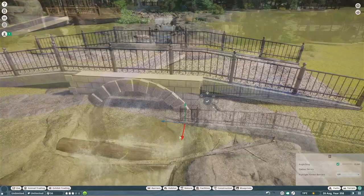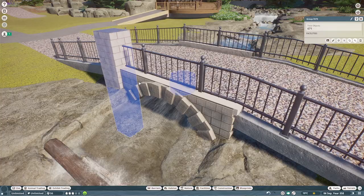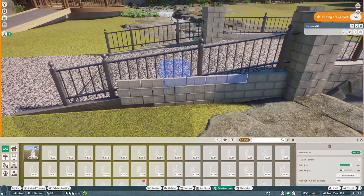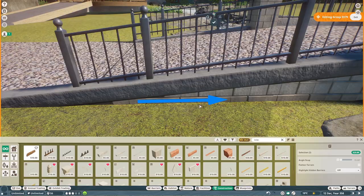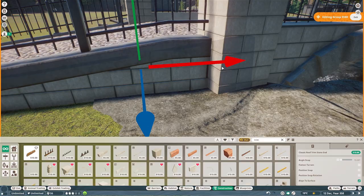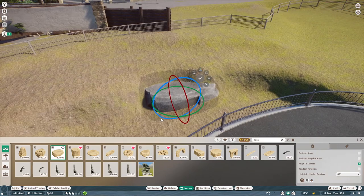Hey all, Tobes here, back playing Planet Zoo. We are in episode 13 of my Canadian zoo project, Tickledoo Zoo. As you'll have seen from the thumbnail, in this one we are working on a Japanese macaque habitat, following on from the arctic foxes we did a couple of weeks ago. We're adding a little bridge that goes into the stream running down the hill.